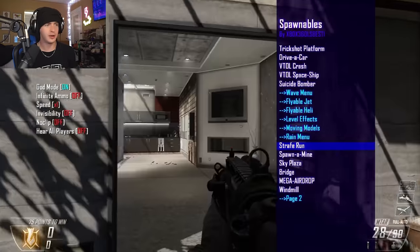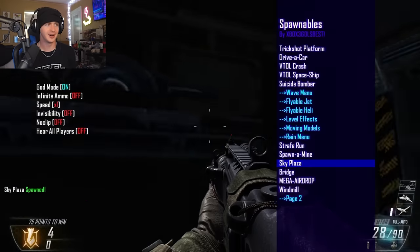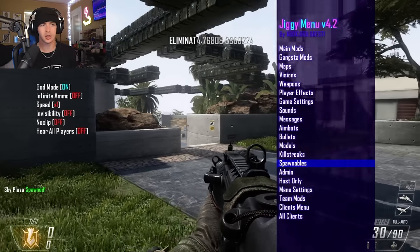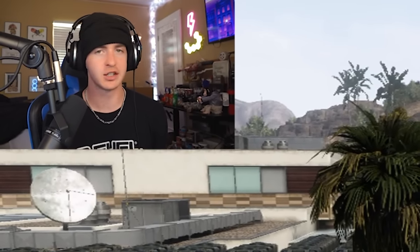What is a strafe run? It's just an army of stealth choppers from above. A sky plaza — basically just a ridiculous amount of care packages for no reason, though sky plaza crashed the game twice.